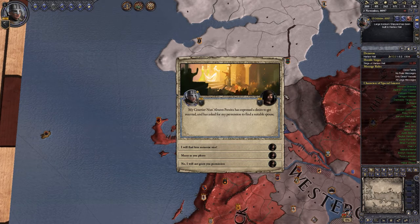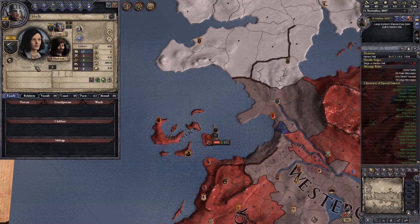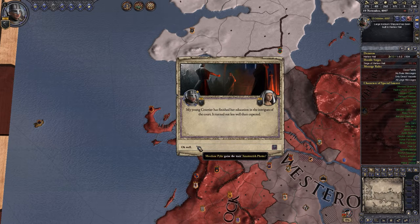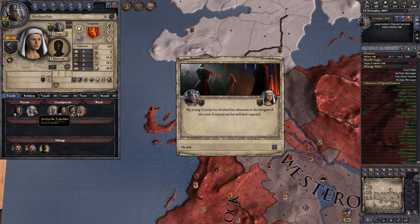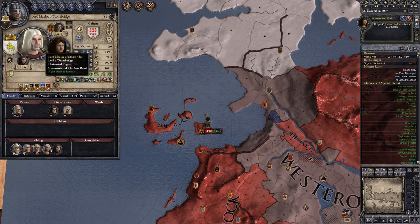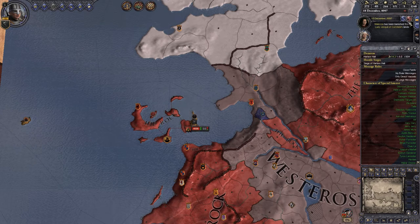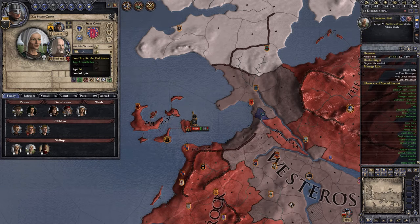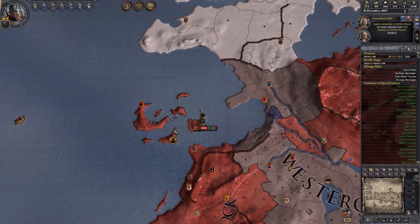My courtier Nunn Alvarez Pierre has expressed a desire to get married and found a spouse — he just created one out of thin air. Fantastic. My young courtier has finished her education in intrigues, though it turned out less well than expected — that's Mordaine Lannister, daughter of Tommen and Jocelyn. Lysena Withers died of poor health. We're still being sieged for no apparent reason and our liege isn't coming to help. Zia Stonecrows died a natural death, which is surprising because people were trying to kill her — she was our grandmother. Maybe we should have cared more.